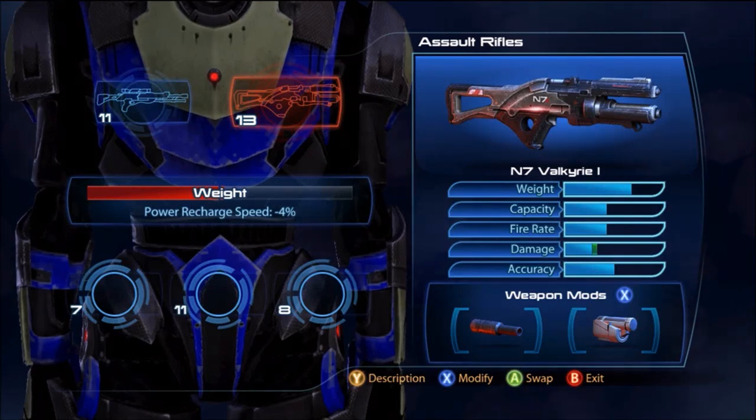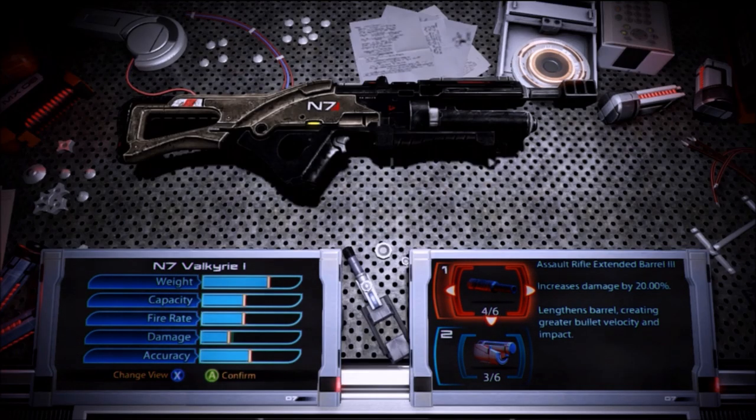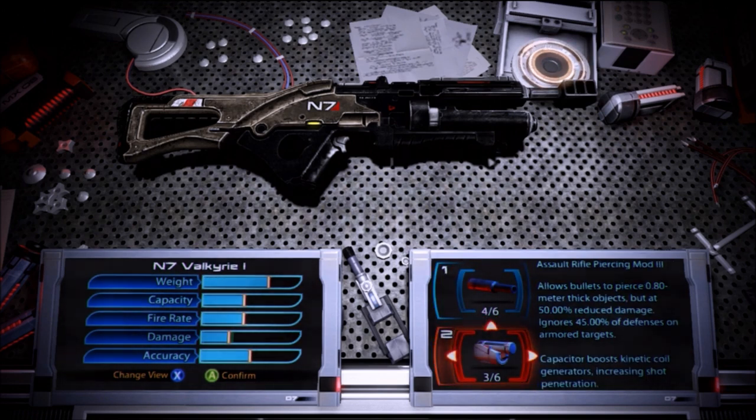What is up guys, Rick Gakas here. I was lucky enough to get the new N7 Valkyrie, which they've just added to the commendation packs, so you now have a chance to get this. It's a new assault rifle and you can see the stats for yourself. I decided to put the extended barrel and piercing mod on.